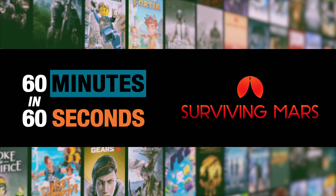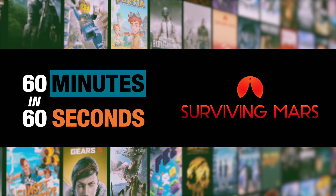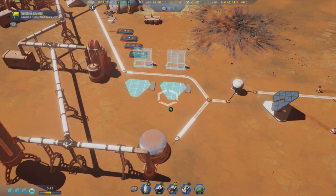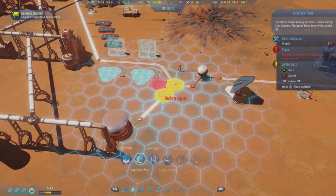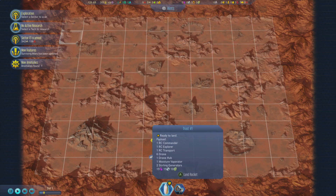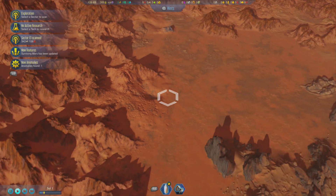I'm playing through the Xbox Game Pass library. I played Surviving Mars for 60 minutes — did I get my fill of it in one hour, or will I keep playing? Surviving Mars is a city building simulator set on the Martian landscape. It apparently uses real maps of the Martian surface to build this topography, which is insanely cool.